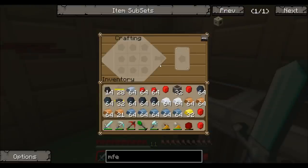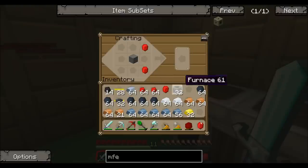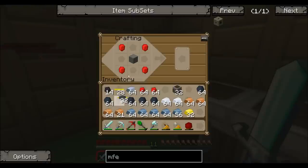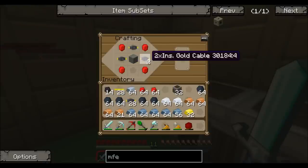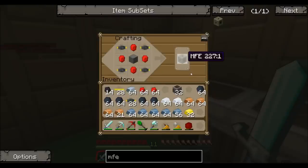I need a machine block: 1, 2, 3, 4, 5, 6, 7, 8. And I put these in the corners, if I'm not mistaken — probably am — and these everywhere else. And there's our MFE.